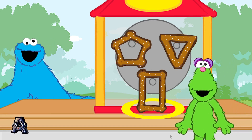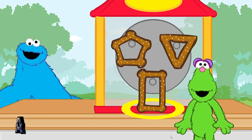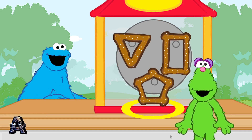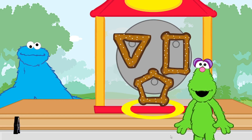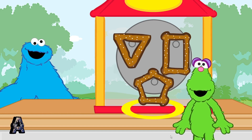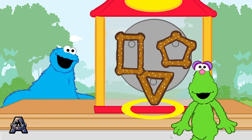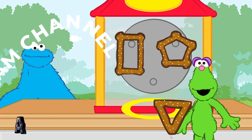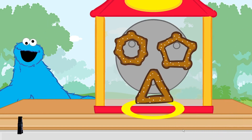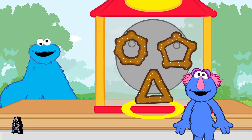This monster wants to eat the pretzel shaped like a triangle. Let's find the pretzel that's the right shape. Aw, no. That's not the right pretzel. This monster wants to eat the pretzel shaped like a triangle. Give it another try. That's correct. That pretzel is shaped like a triangle. Order up! Here comes another hungry monster. This monster wants to eat the pretzel shaped like a heptagon. Let's find the pretzel that's the right shape.